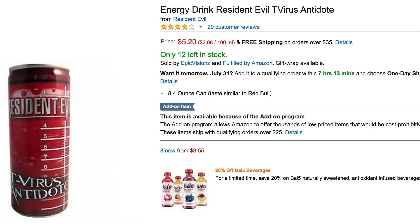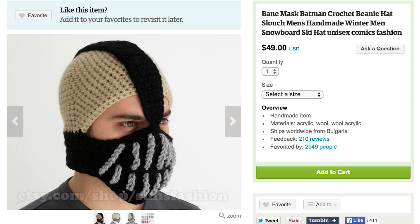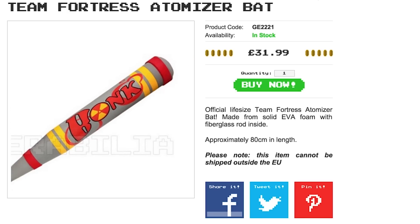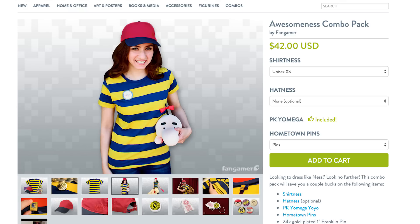Oh wait, was that Resident Evil T-Virus antidote energy drink? This could be bad. Just make sure you don't get any in your mouth with a Bane Woolnit beanie. But if the zombies do appear, use your Team Fortress Atomizer bat to take care of business. And since you've already got a bat, might as well complete the NES look with the Awesomeness Combo Pack.